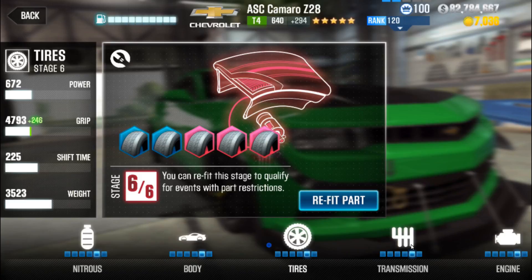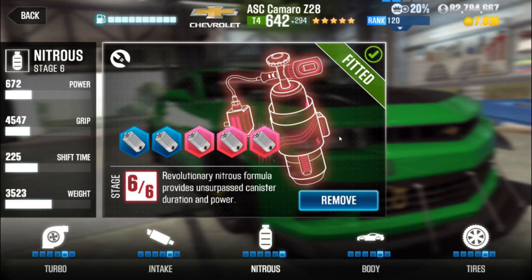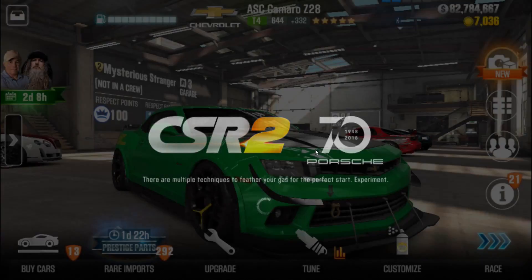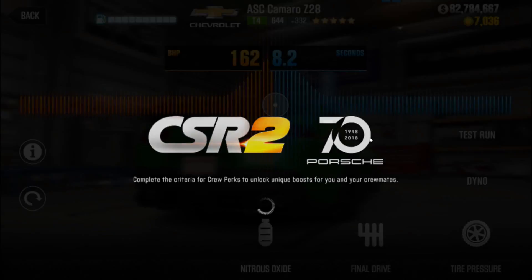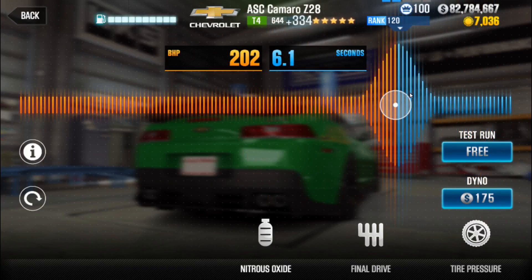All my complaints aside, let's get into the Stage 6 effects of this car. Let's start with Nitrous. Nitrous is always big for most cars. Any car that has high acceleration or takes off quick but kind of runs out of steam, Nitrous comes to the rescue. So this is an important Stage 6 for most cars. Cars like the LB Aventador don't care about Nitrous that much, but this car certainly should. So let's put Nitrous where we get pretty much the highest benefits, which seems to be right around 6.0.